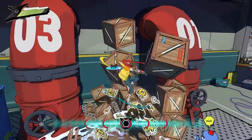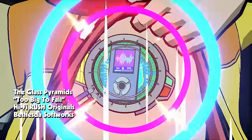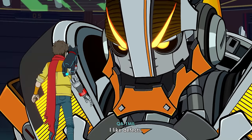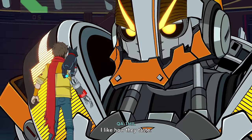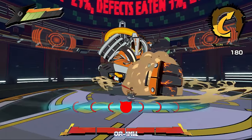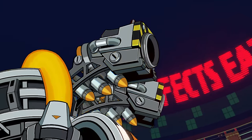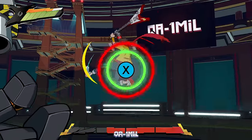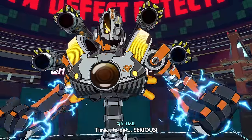We then destroy a poor worker-slave robot's hard work and head into the first boss arena. The beat starts and the fight begins with this absolute cretin. The idea with him was simple: wait for him to keep his hand on the ground and smack it, then rinse and repeat until I hit the second phase. He added some easy-to-dodge missiles in phase two, so I quickly dropped him to his third phase.